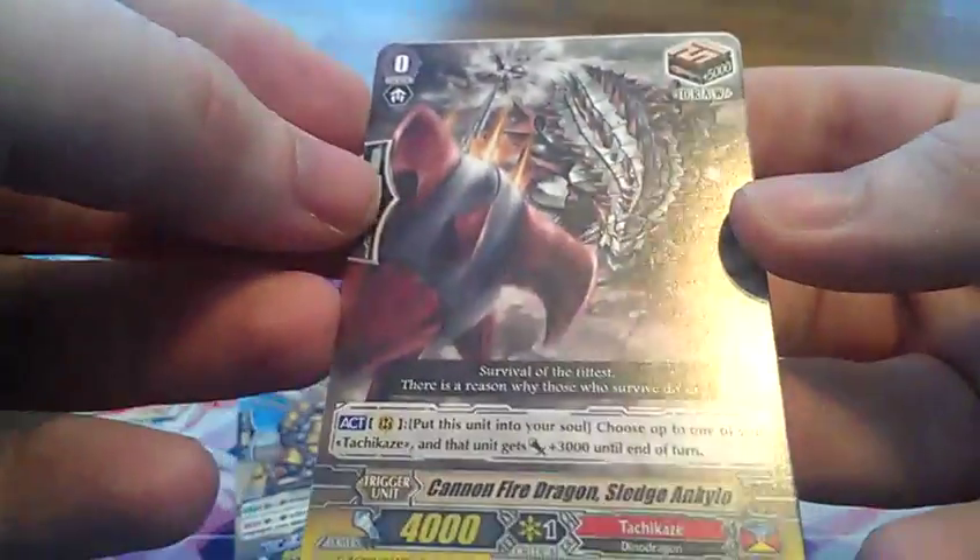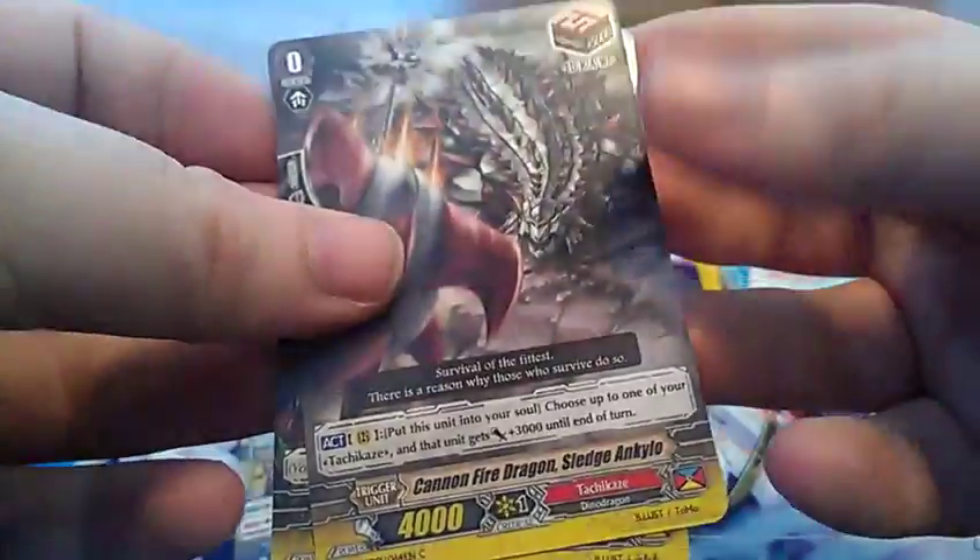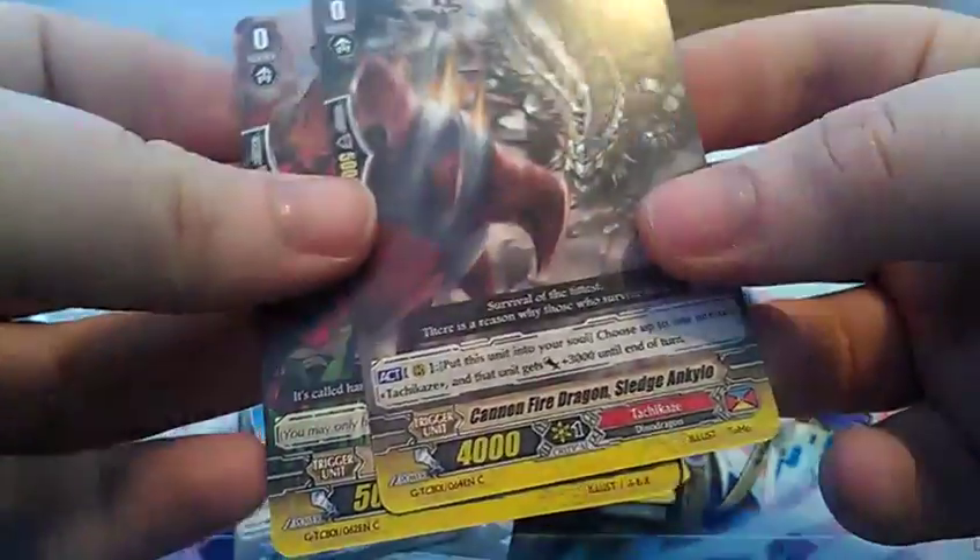Draw trigger — Cannon Fire Dragon Sledge Kilo. I'm actually needing this for a deck I'm building. Pretty much you put it in the soul for one of your units to gain plus 3000. Savage Healer — I did need a heal trigger for the deck. And really nothing else, nothing good. Just these two.